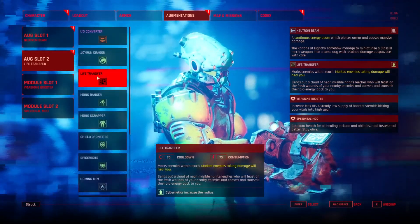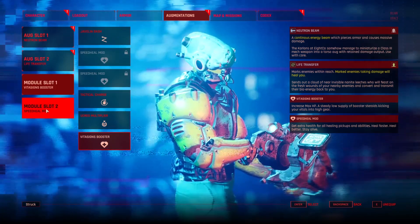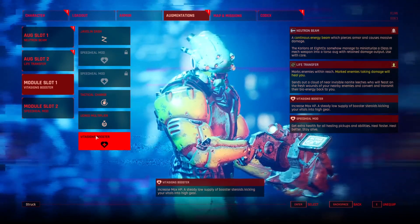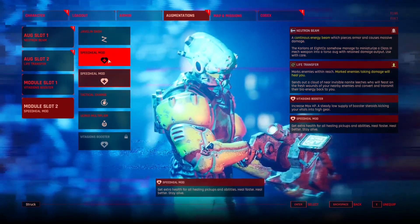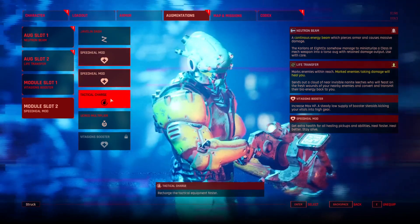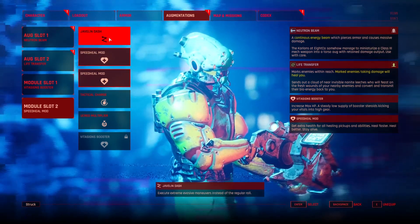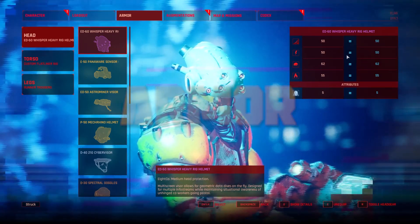Back to Life Transfer and the beam — those are the two augmentations you want. For passive modules, slot one: Biosign Booster — I love this, extra HP is always nice. Module slot two: I'm currently using Speed Heal, which I think increases the Life Transfer healing and it's good. But if you feel you don't need Speed Heal, Javelin Dash or Tactical Charge are good choices. I was using Javelin Dash during my campaign playthrough and didn't get Speed Heal until later, but you might want to get Speed Heal instead.